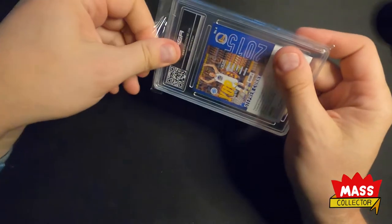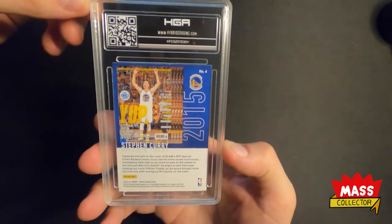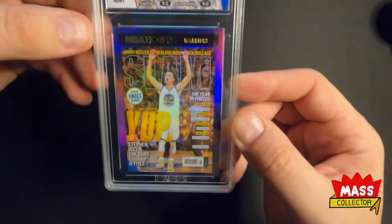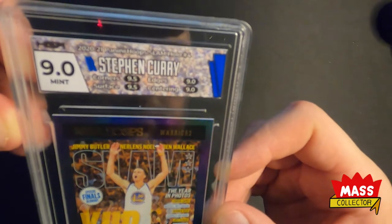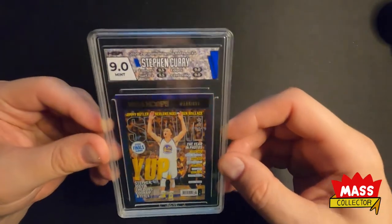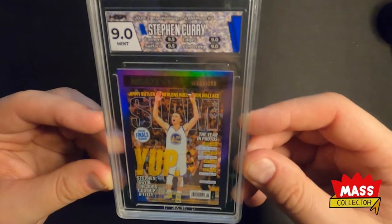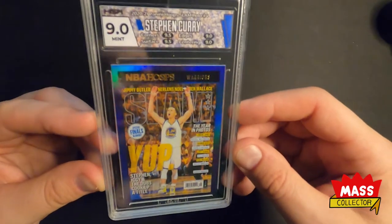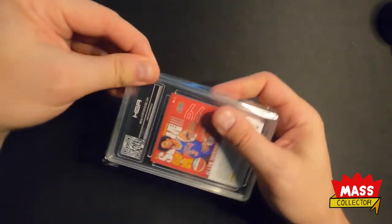Next one is Stephen Curry. This is the holo as well. Sub-scores: nine, nine, nine-five, nine-five — and we got another nine. Looks like we've got some crowd back there — looks like it's a shot of a crowd in the stands or something.